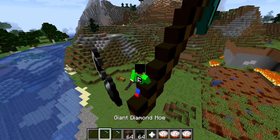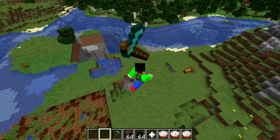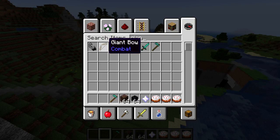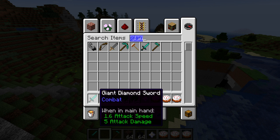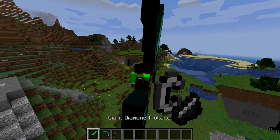We could drop everything — drop all of these weapons, and you can just see how big these weapons are. That is pretty much it for this video. Hopefully you guys enjoyed. If you did, slap a like, turn on notifications, and let me know in the comments which one was your favorite weapon — was it the giant diamond sword, the diamond hoe, or the giant bow? Let me know in the comments down below, and I'll see you guys in the next one. Peace!